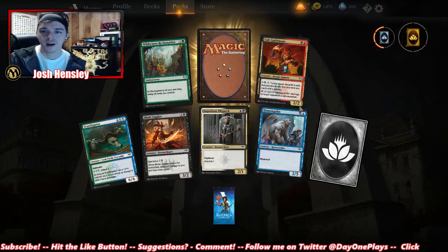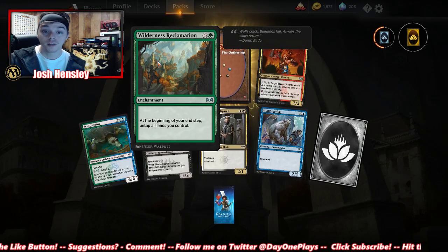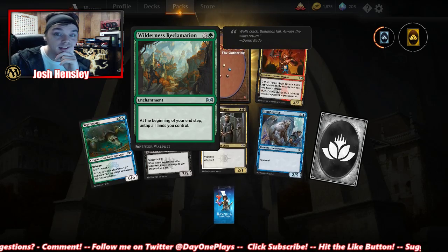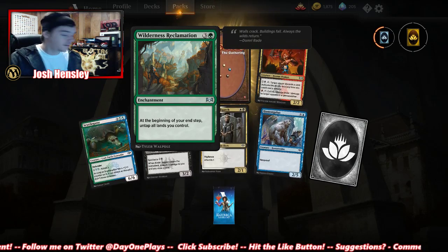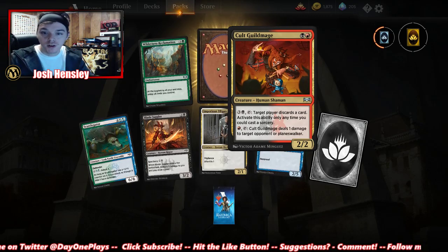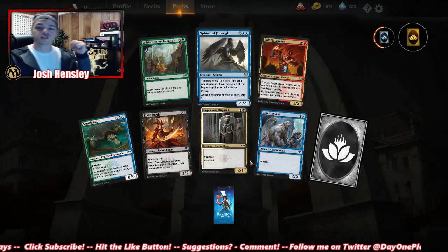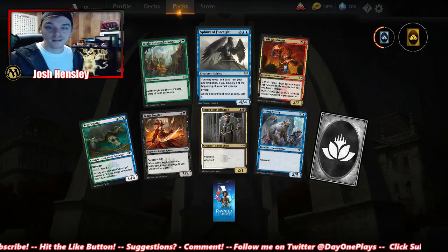Another rare wild card. Tap all lands you control at the beginning of your end step — Wilderness Reclamation is so good. I gotta tell Jordan about that. Cult Guild Mage — seems pretty good as well. Another Sphinx of Foresight — yes, we got the playset! All those are so good.